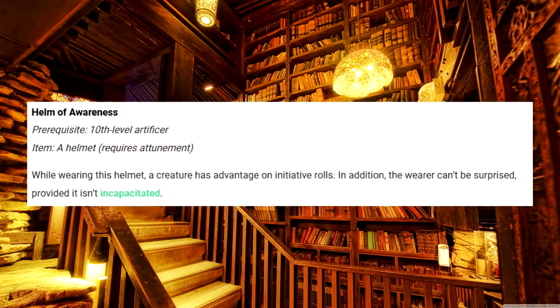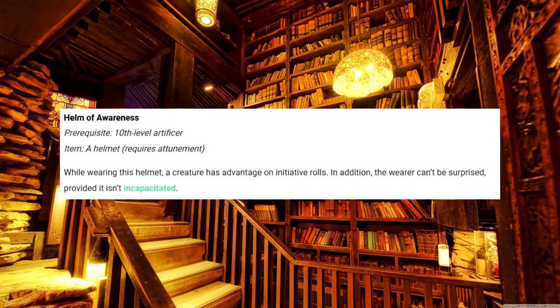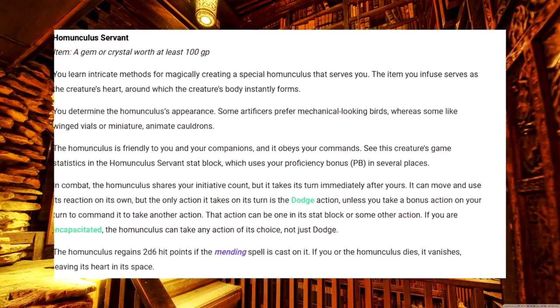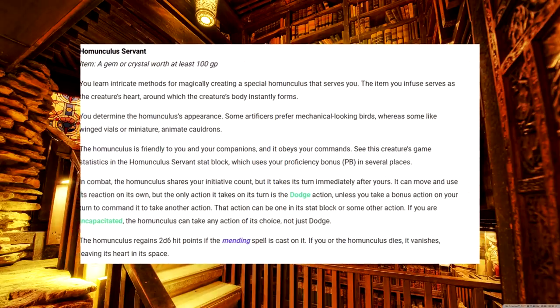Helm of Awareness. Considering the alert feat exists, you really don't have to take this infusion, but if you double up, then your initiative game will be stupid good. Homunculus Servant. You get a little buddy — he's not super useful, but he's good for delivering touch spells from afar. That said, since it has so few hit points, it's probably going to be restricted to touching your friends, since strangers may not appreciate it.